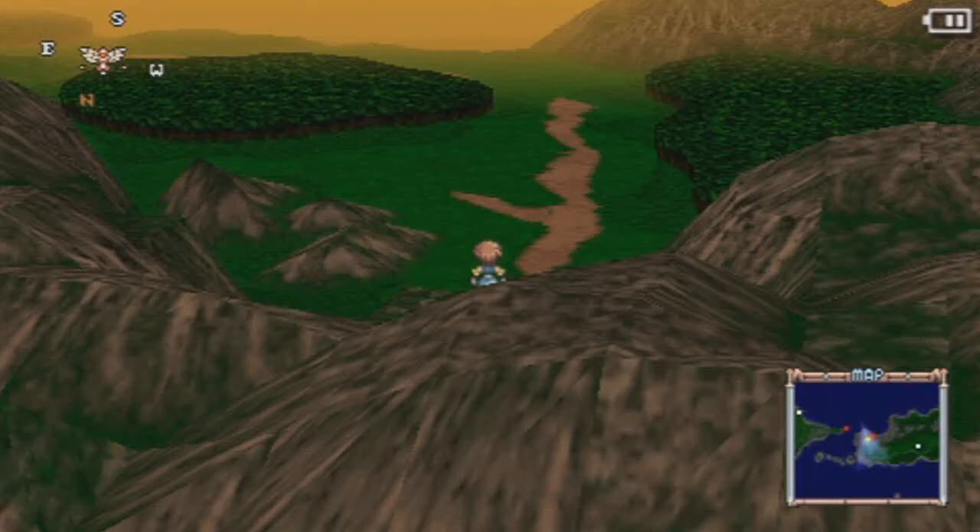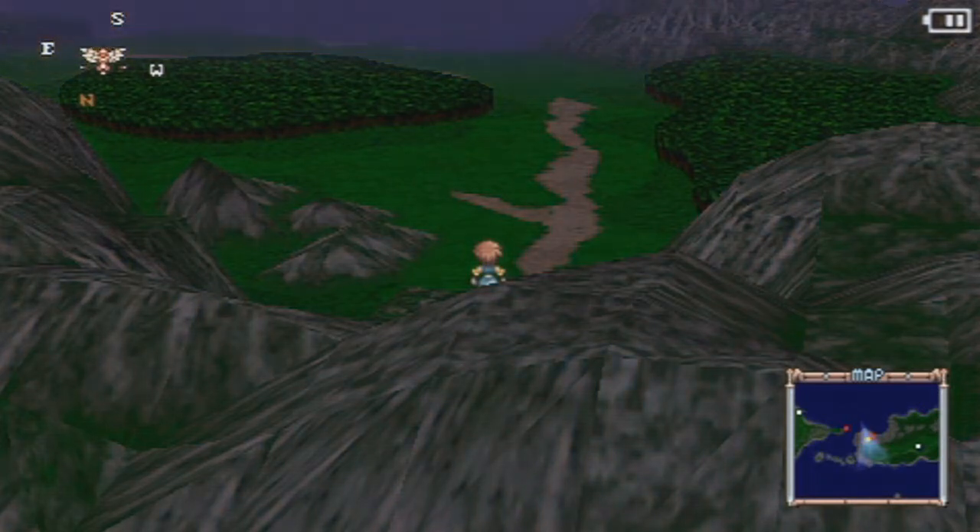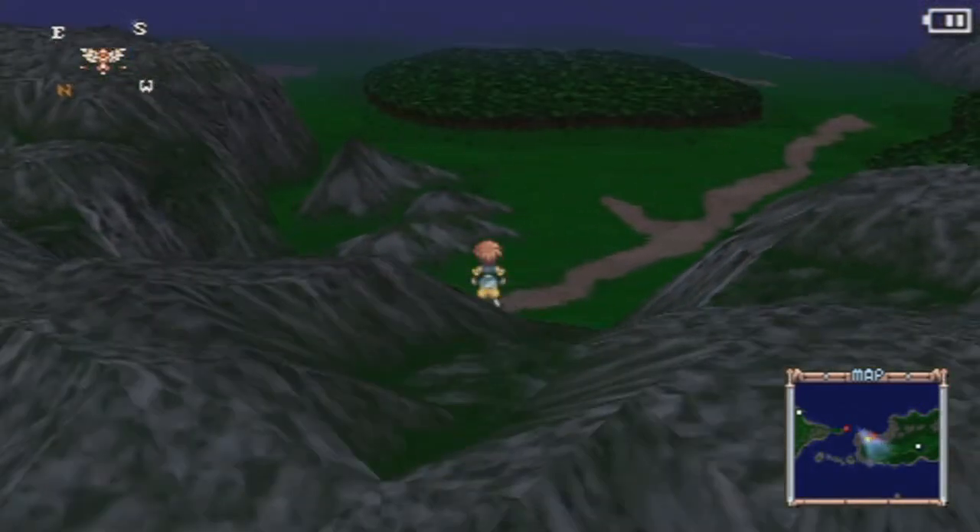Hello everybody, I'm PalkiaFanoid, and welcome back to Tales of Eternia! Last time we went through the Nostos Cave, and today we will go to the village of Morley. As you can see on the map there, it's that yellow dot — white dot. Sorry, I don't know my colors anymore. Even though white is not a color.